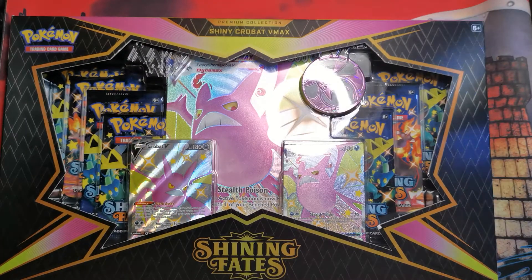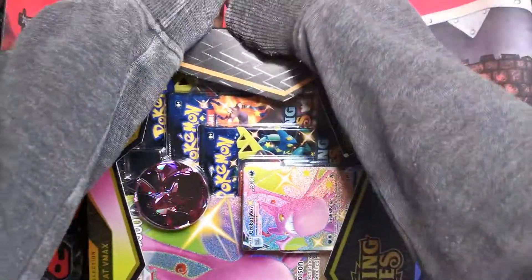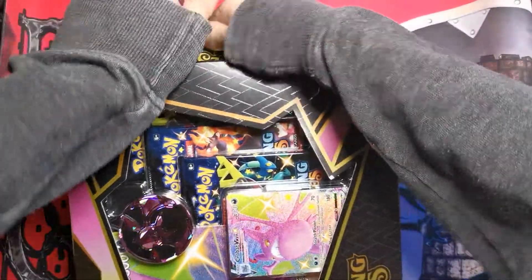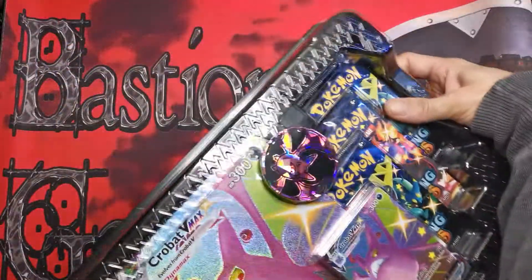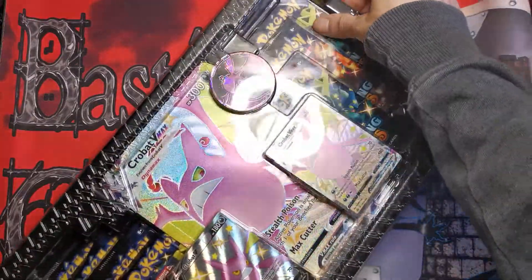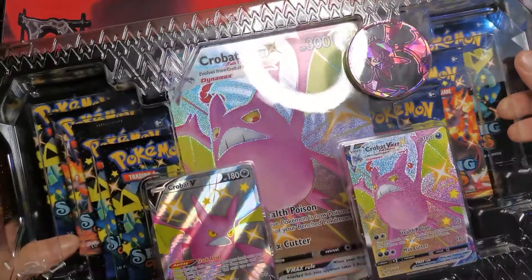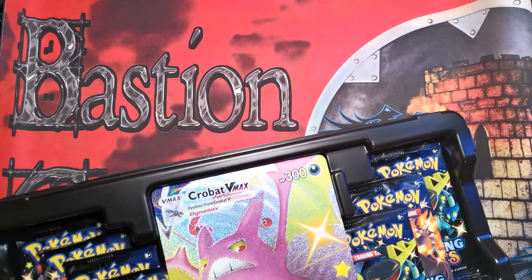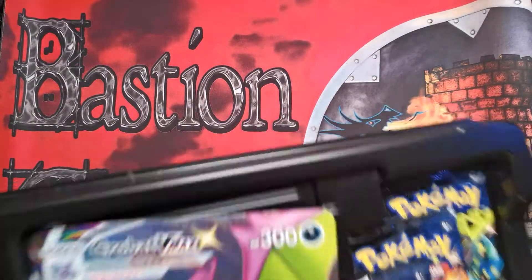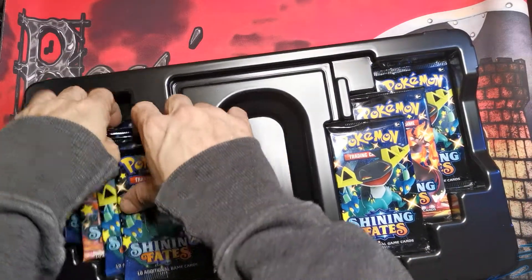Let the missus do her thing! Shining Fates shiny Crobat V-Max back there. I've been opening some packs and got a couple Charizards — not the big bad boys — but we're gonna give those away to a subscriber. We have a subscriber waiting for this code card, so graybeard, I'll take that out and remove that.